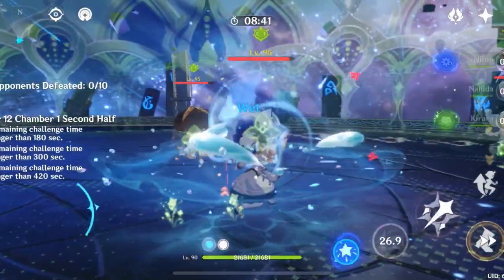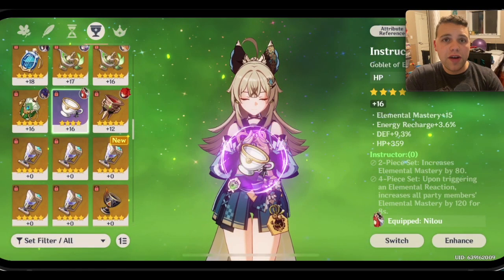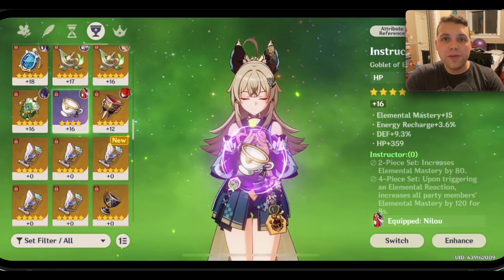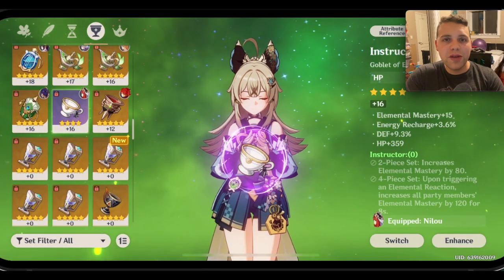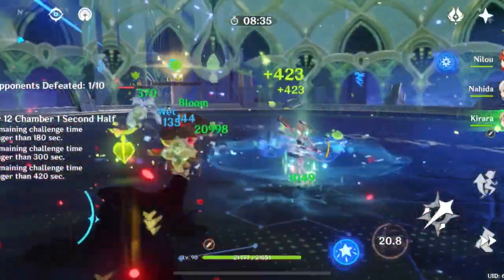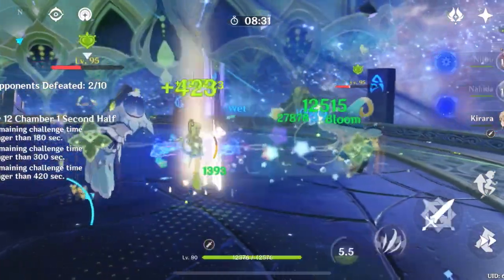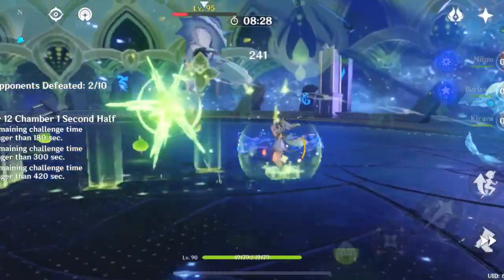For her artifacts, I tried out two different sets. I used a full Instructor build so she could maximize buffing her team, and found that really fine in every chamber except the Consecrated Beast Chamber. In the Consecrated Beast Chamber, I really would prefer the two-piece, two-piece HP set. Since that set is not very hard to get, it is the general best option I'd recommend for most people.